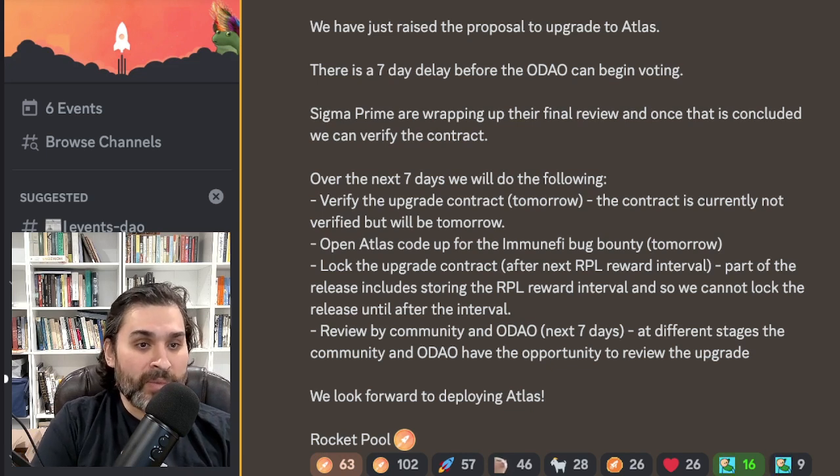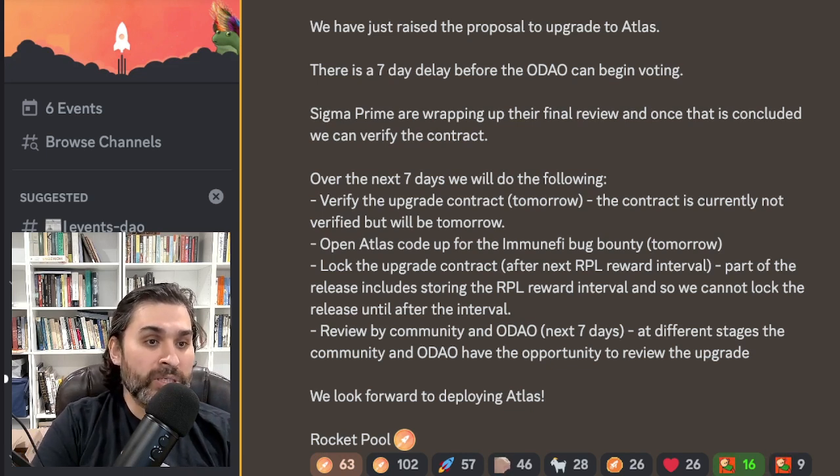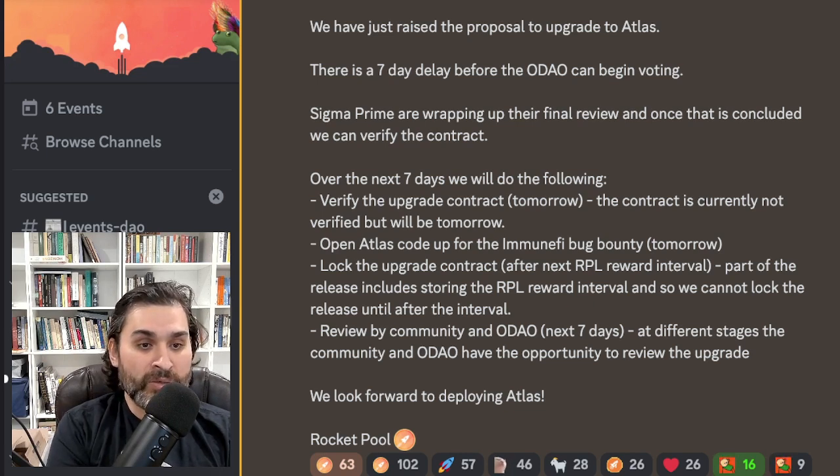There is a seven-day delay before the oDAO can begin voting. Sigma Prime are wrapping up their final review, and once that is concluded they can verify the contract. Over the next seven days they will: verify the upgraded contract tomorrow — the contract is currently not verified but will be tomorrow — open Atlas code for the Immunefi bug bounty tomorrow, and lock the upgrade contract after the next RPL reward interval. That happens Wednesday night/Thursday morning depending on where you are in the world.